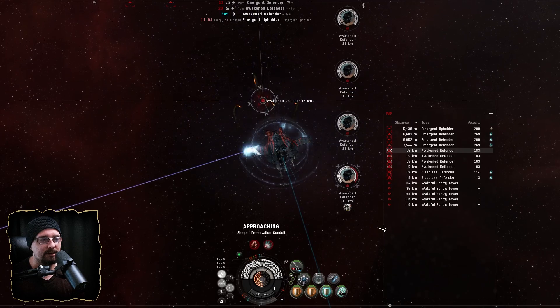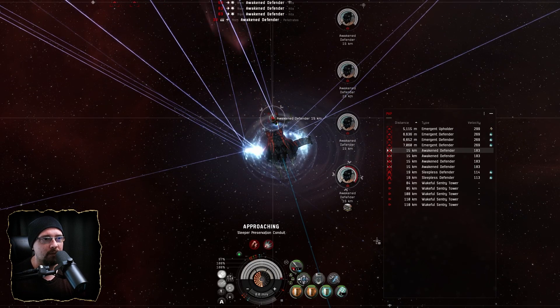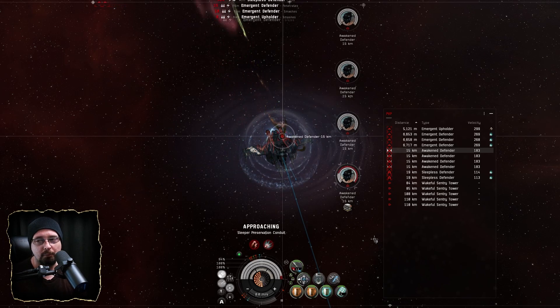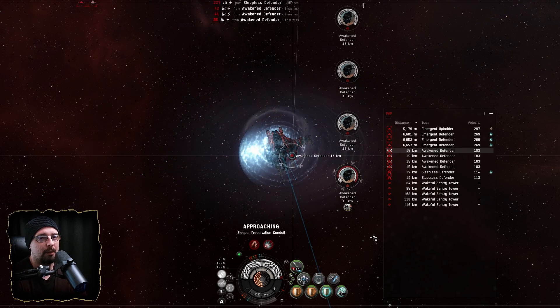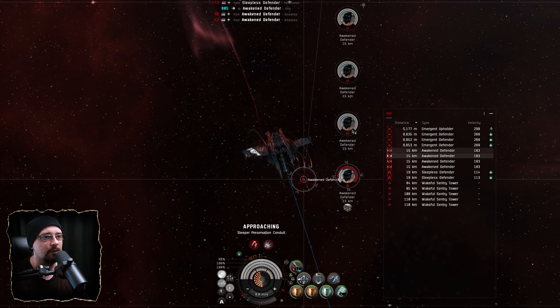I'm not running a prop mod or a micro jump drive — I come in at a distance and set up Bastion. I think I'll probably tweak this to add a micro jump drive or some sort of prop mod just to get in and out of the way. Obviously if you don't get bothered by other players you can just chill and run the site as needed.